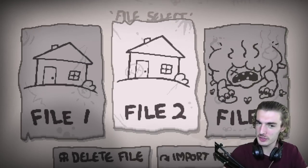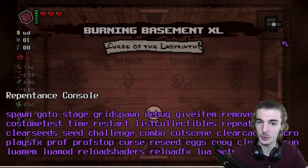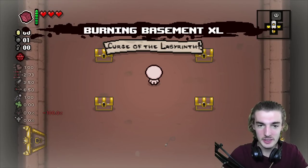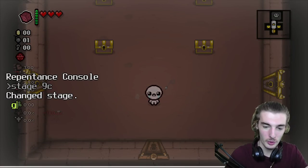We're going to be exploring Isaac's most secret floor. It's called floor 9c — it's just called a question mark. What's interesting about this seed is that it's an ascension floor, but it's not your normal ascension floor. This is actually the hush fight but in ascension, which doesn't make much sense. So we're going to do some exploring and testing on here.